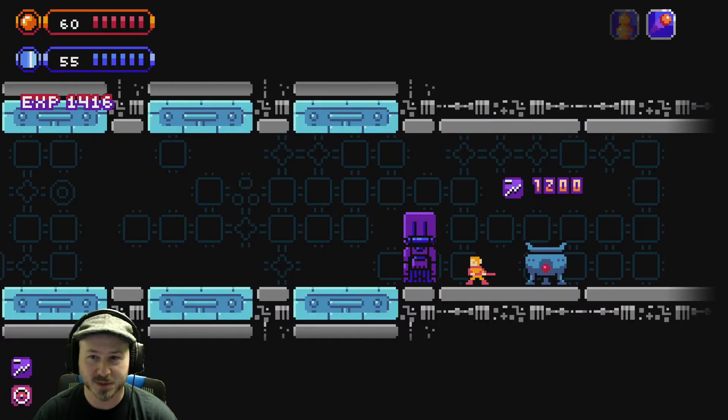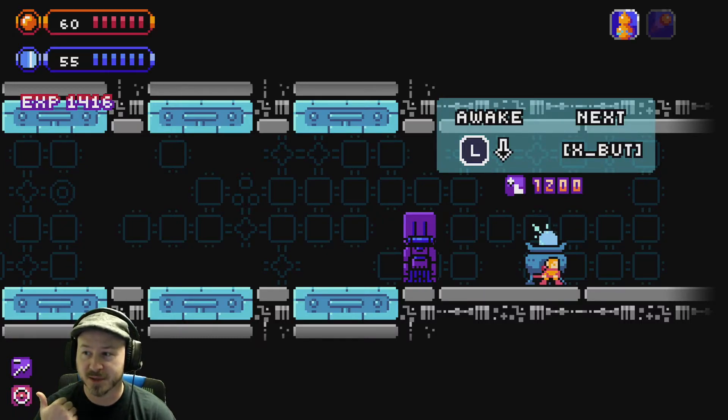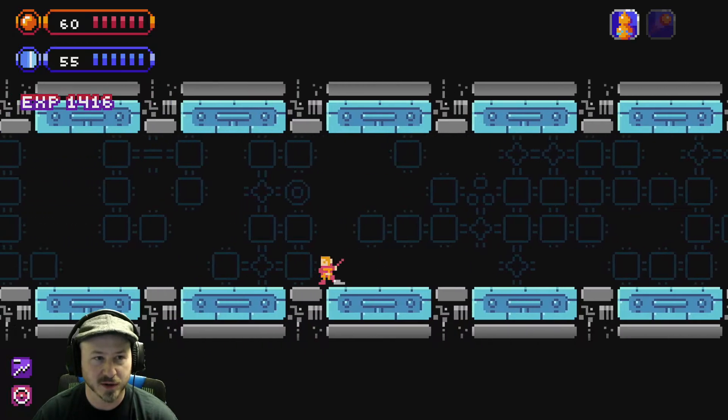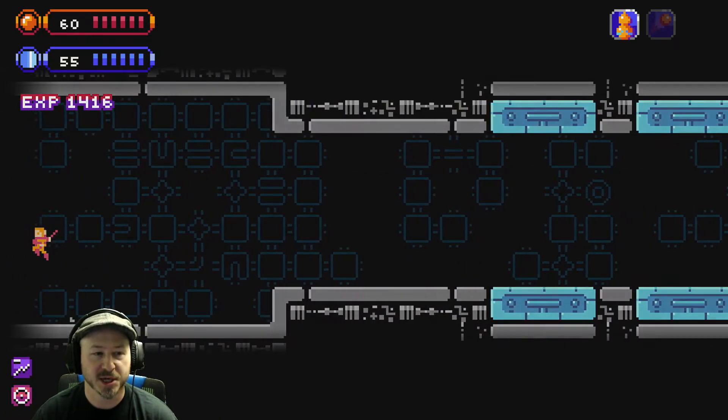Is that some kind of power-up? I could see the abilities I bought next to my character's head but I don't know what they do. Oh well — let's continue on and figure this stuff out later.